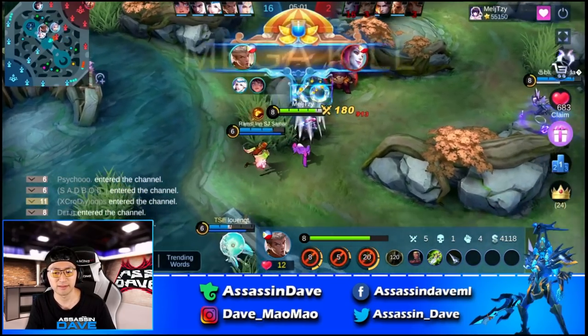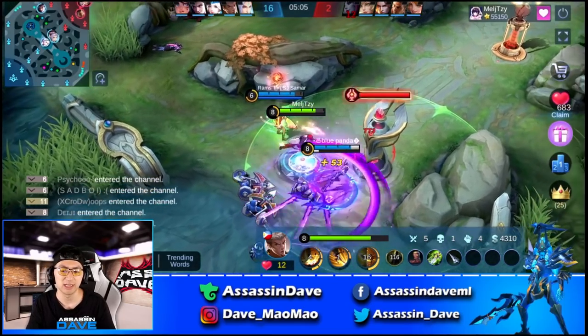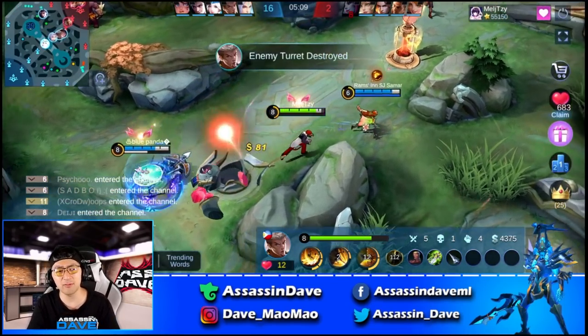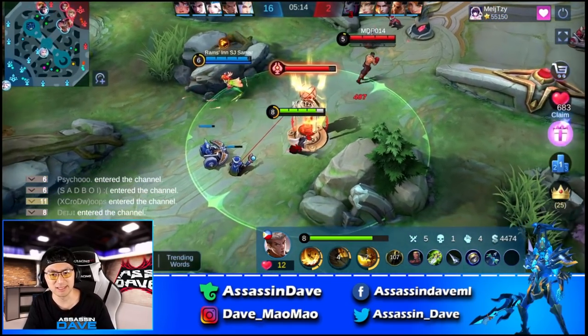Flicker auto-attack — instantly kills the Selena, didn't give him a chance to react. I like the reaction time right there from Mel J. Five, one, and four already, only five minutes into the game — about one kill, one assist per minute. Insane.